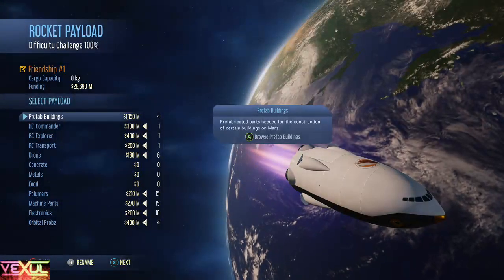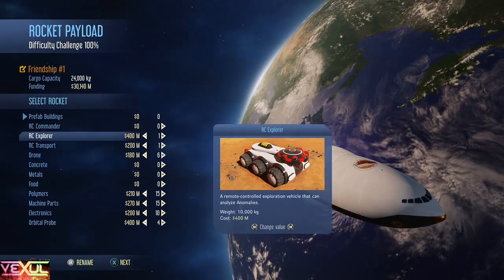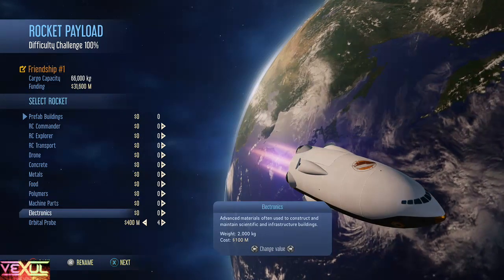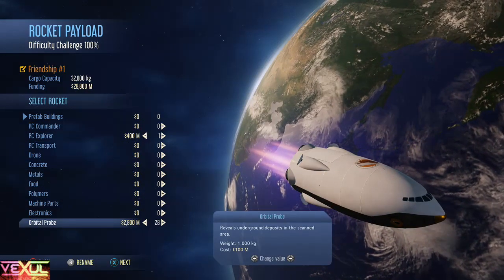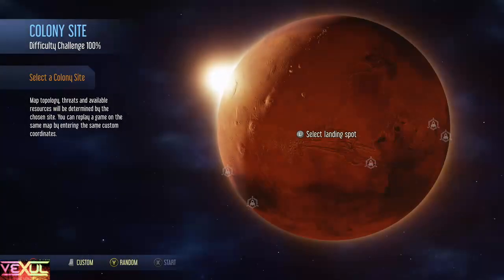Now for the rocket, just take out all this extra stuff and put it down to zero. I'm going to load it up entirely — actually, I take that back — I want to have one RC Explorer, and the rest all orbital probes, as much as that thing can carry. There we go, and start the game.